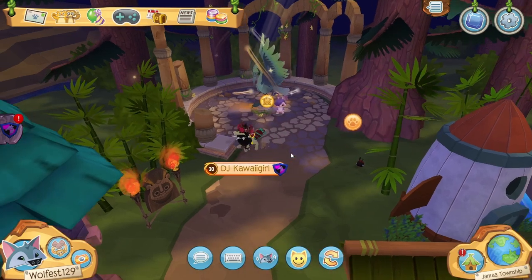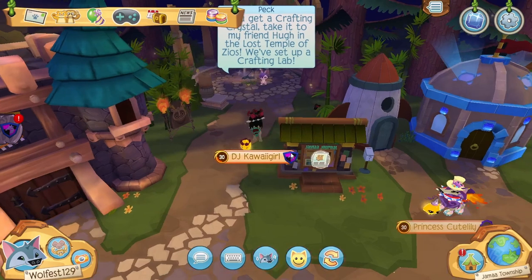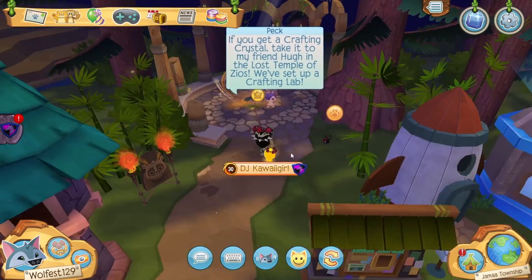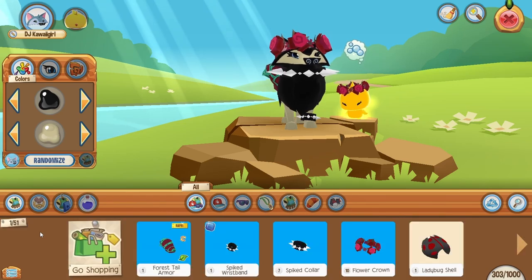Today I'm going to be attempting to trade a necklace for a spiked collar. This is a trend and challenge you may have seen from some of your other favorite Animal Jam YouTubers. Basically, you try to slowly trade from a bad item, such as something you can find in a shop.